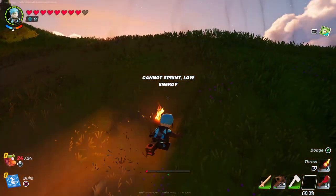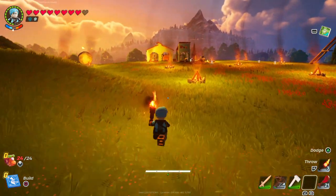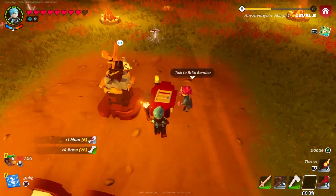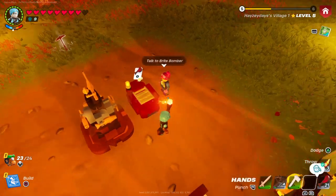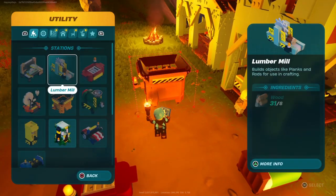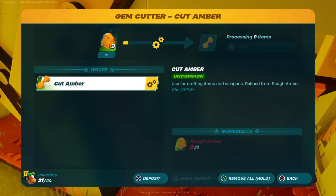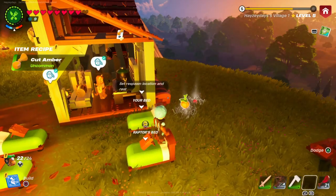Eventually I do want to make a mega base — that'd be really cool. Right now I have no room in my inventory to do stuff. Don't talk to her, click on the thing, cook me. Put it in right there and it will make all the cut amber. Nice — it was a good little journey.